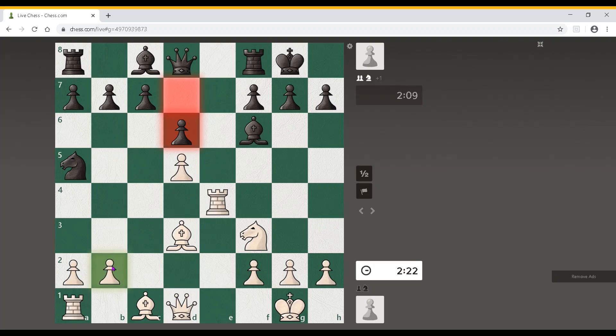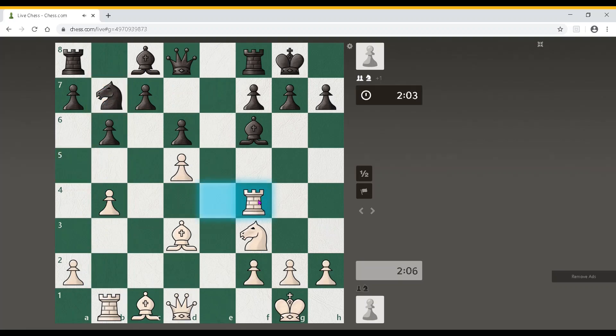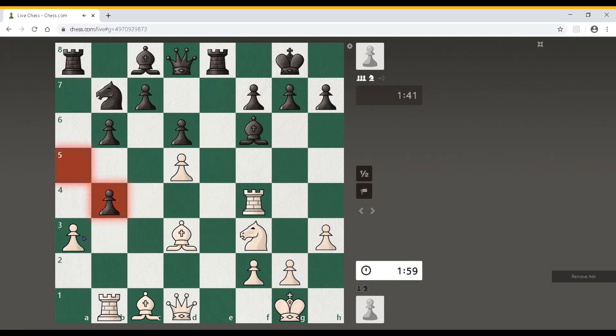I can play probably rook b1 — why not? He will come bishop f5 definitely. So b4, and he knows that his knight is having only the b7 square. Yeah, he is intelligent. Rook f4 — I am getting somewhere near the attack. He is low on time but he is playing pretty well, because in this you get opponents of your strength. So it's very difficult to actually win easily. Rook e8.